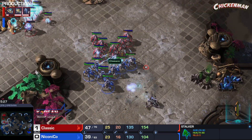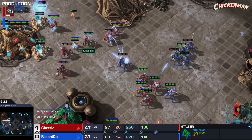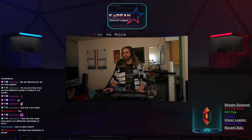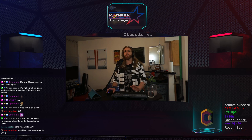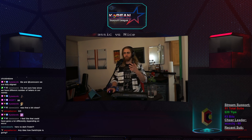Suddenly Classic also has Blink and is target firing beautifully. Blinking back to the shield battery — and Nice is just going to tap out. There is no chance against that Blink micro of Classic. In both games we see Nice getting aggressive, seemingly in a good position — what would normally be a good position for a Protoss — but Classic's micro just completely outdoes him. Both games.